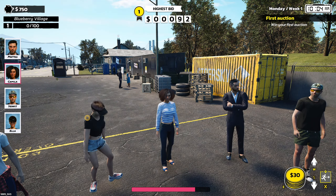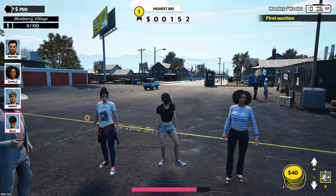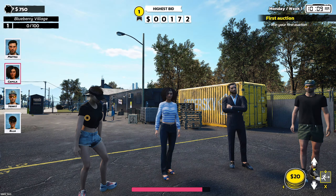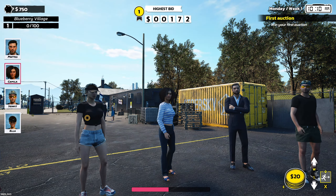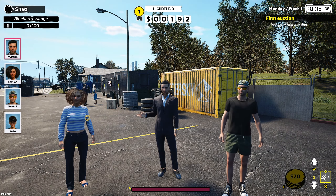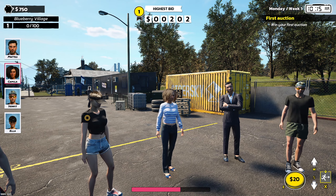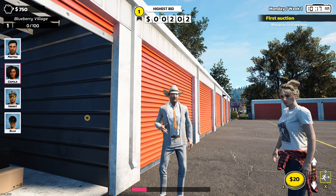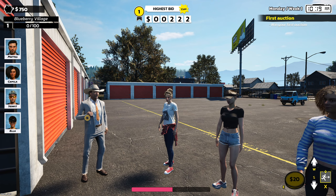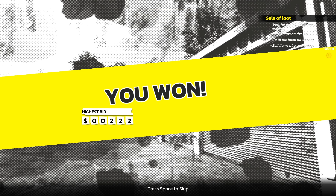Bidders are Mateo, Camilla, Dennis, and Ella. We only have the one bidding option so I can't jump them up by a hundred right away. It's 200 bucks now — I've gotta go at least 20 more. 222. Who wants it more than me? That's what I thought. Sniped it.